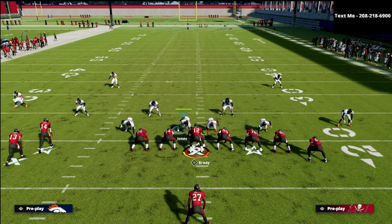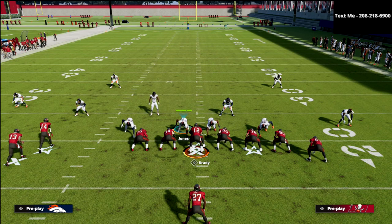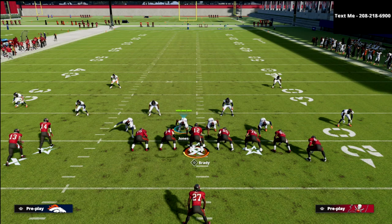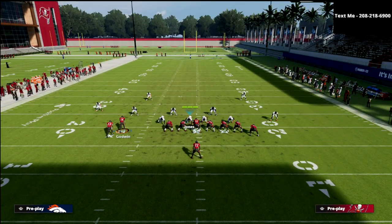It's a split field coverage — we split the field in half and number receivers from the outside in: one, two, or three, even four if we're in a quad. In this example, we have two receivers to the left, two to the right, and a running back in the backfield. Mike Evans is number one as the most outside receiver, Godwin is number two, and the running back — number 27 — is number three depending on which side he goes to.